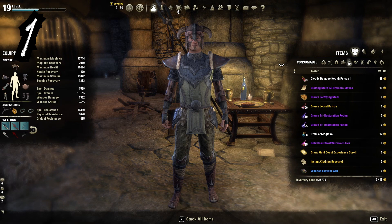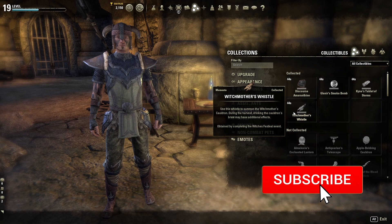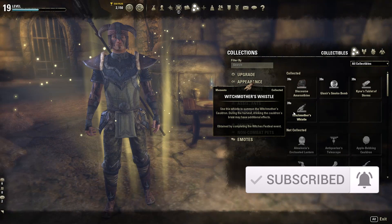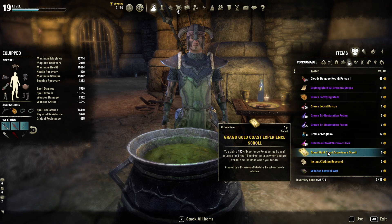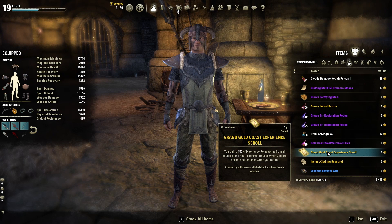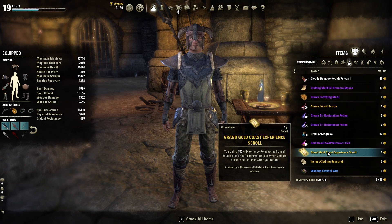For tip number one, we need to talk about getting the right experience buffs. During the Witches Festival you can use the Witch Mother's Whistle for double experience. There'll be other events coming up for the end of the year with similar double experience bonuses. You also have either your experience scroll or your experience potion — these will stack with any double XP event, coming in 50, 100, and 150 percent experience bonus strengths.